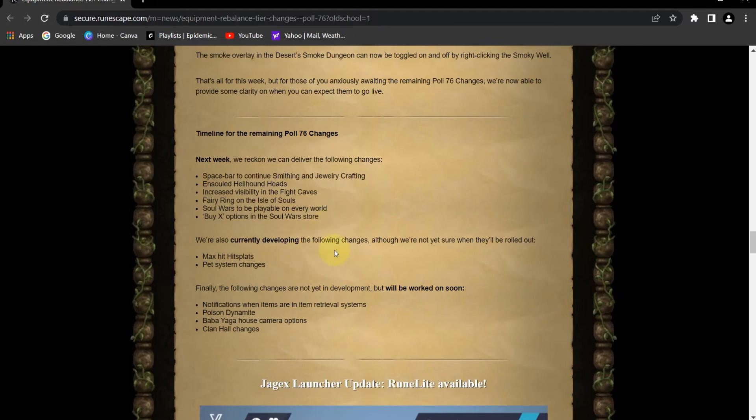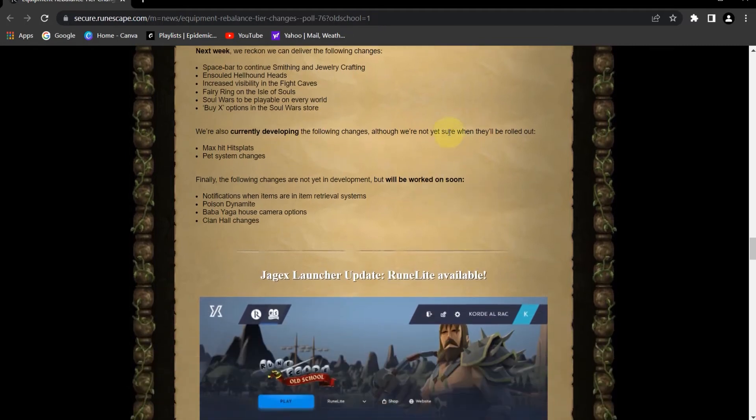We're also currently developing the following changes, although we're not sure yet when they'll be rolled out: max hit splats will be differently colored, and pet system changes — this is gonna be cool, dogs. Finally, the following changes are not yet in development but will be worked on soon: notifications when items are in the retrieval system, poison dynamite, Baby Yaga house, camera options, and clan hall changes.